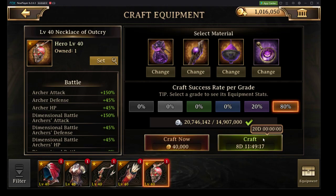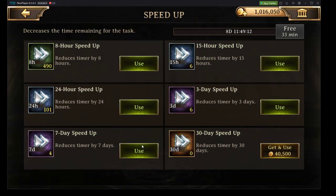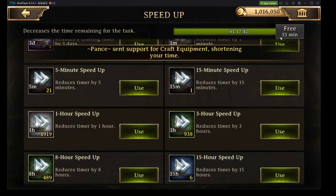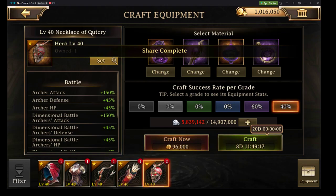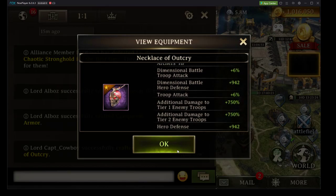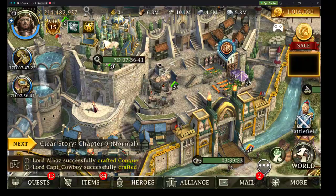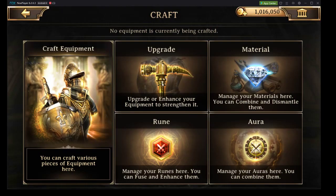We're going to start off with the Necklace of Outcry at 80%. We're doing it at 80% because the rightmost material is a rare material shared between all 5 pieces. In order to craft the maximum number possible — we screwed up. That went to Epic. We have an 80% chance of getting that equipment at Immortal, however I got it into Epic. This is the reason you want to be careful with utilizing that 80% or even 60%, because there is a possibility of getting it at Epic rather than Immortal. If we want to bring that Epic up to Immortal, it's going to be a significantly higher cost.